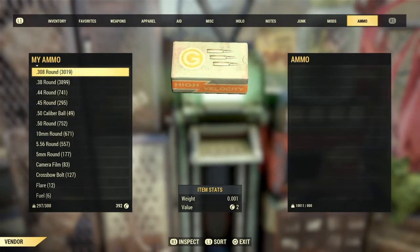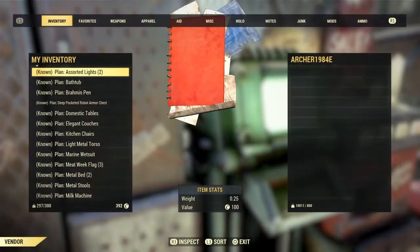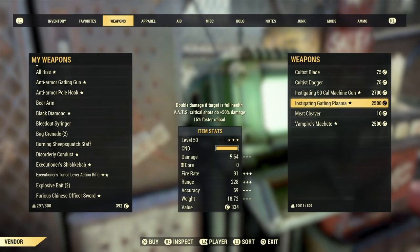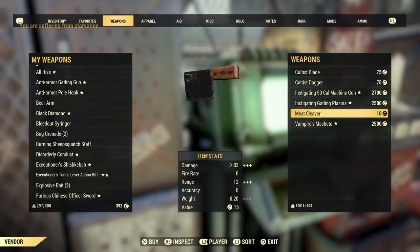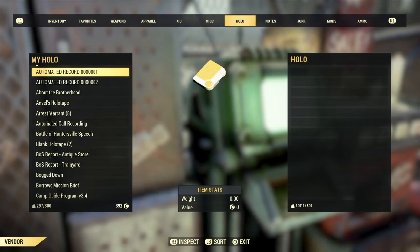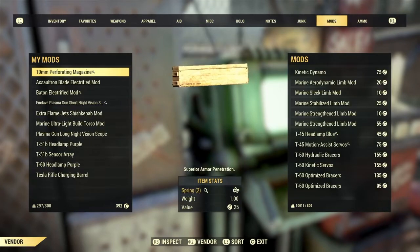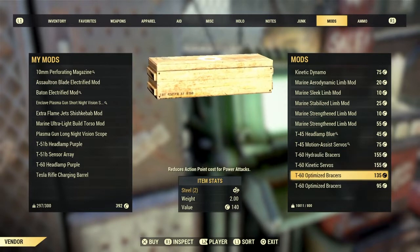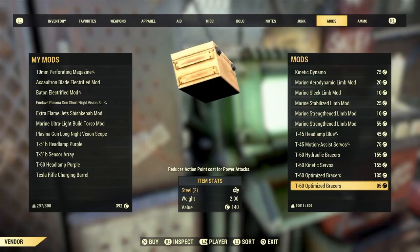Some prices are a little high, some are actually on point, and some prices you're going to get a good deal on. The last vending machine for Archer 1984 — lovely prices on the legendaries. $2,500 — I'm not mad at that, but you've got to have the nice rolls. The meat cleaver we saw a couple of videos back going for a ridiculous price, so for 10 caps — excellent price. The notes are not bad at all, and the mods at $25 and below like I said, though you can price some higher depending on what it is.